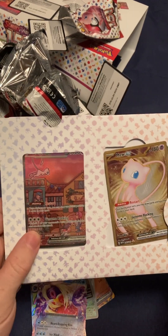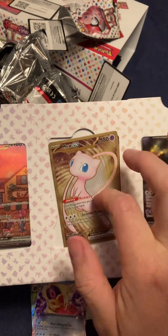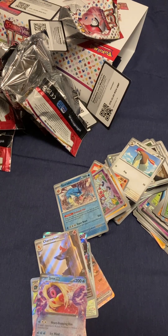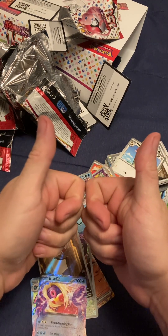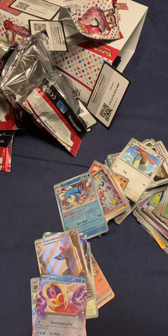Plus, like I said, it comes with these things here, man — the Mew, Mewtwo, and Mew EX like metal. Two thumbs up on this. 151 Ultra Premium Collection. Yeah, two thumbs up, boy.